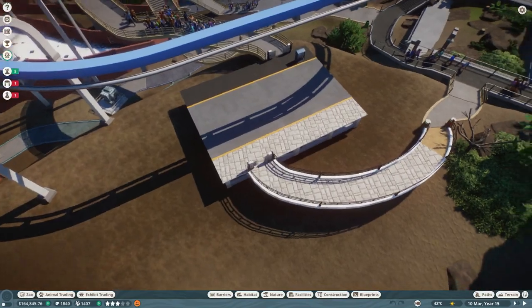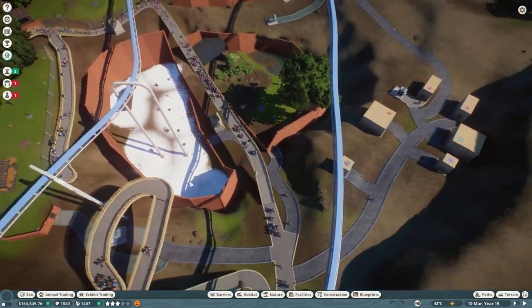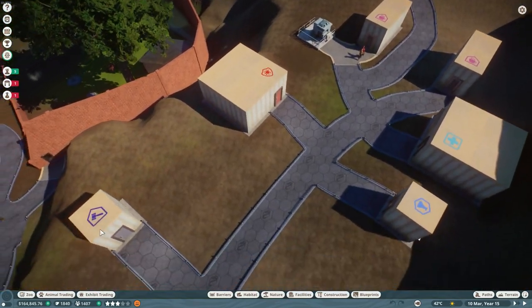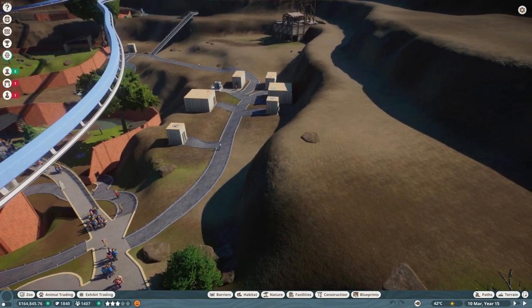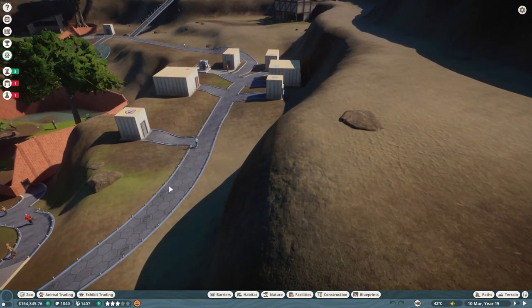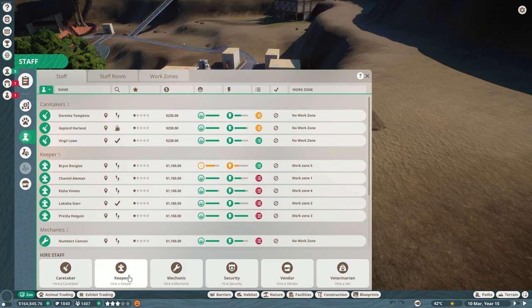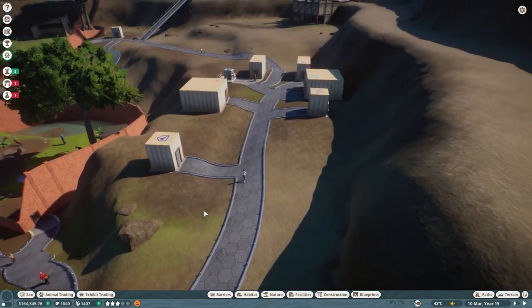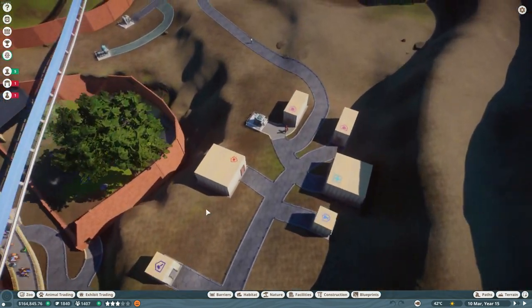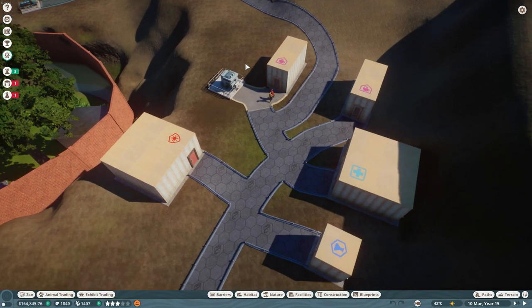After you set up the Animal Trading Centre, hire at least one of each: a Vet, a Caretaker, a Keeper, and a Vet. That's all you need in the beginning. Power the staff buildings and exhibits with generators.